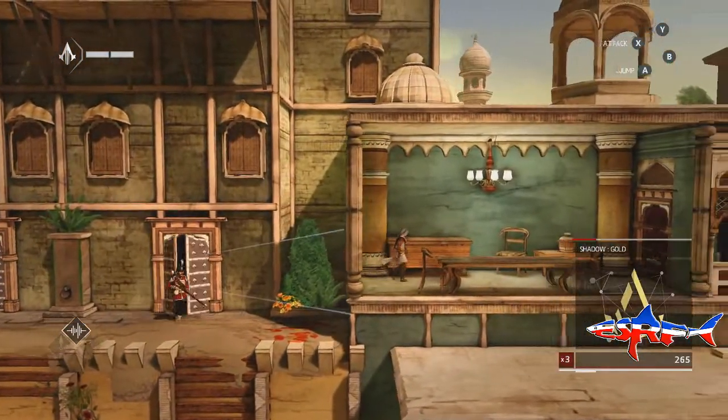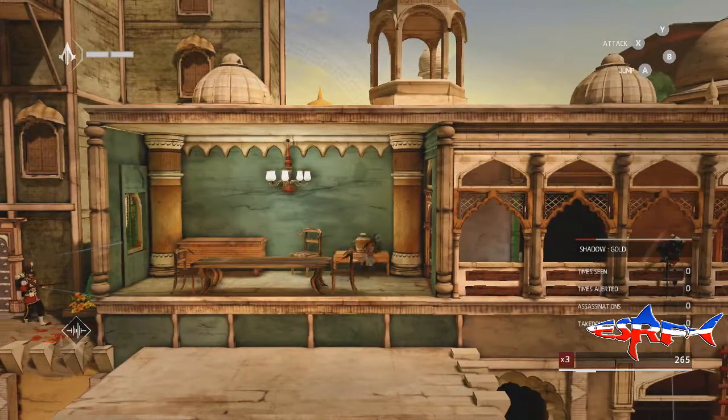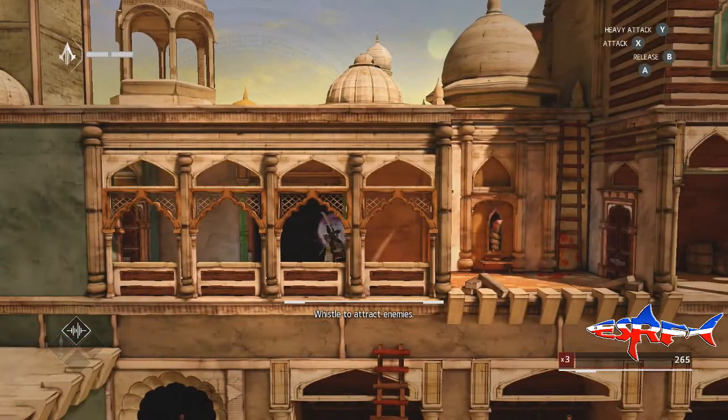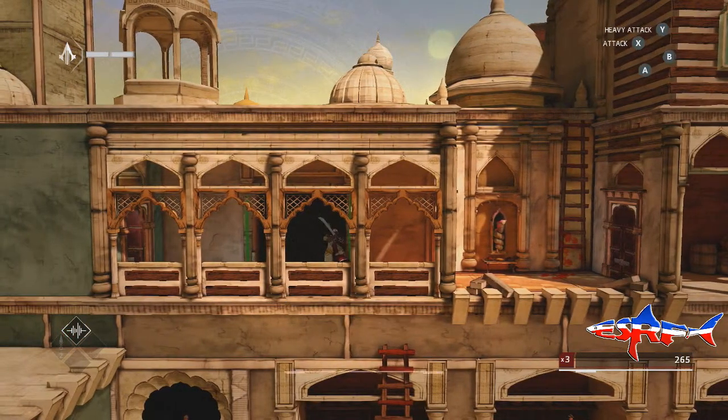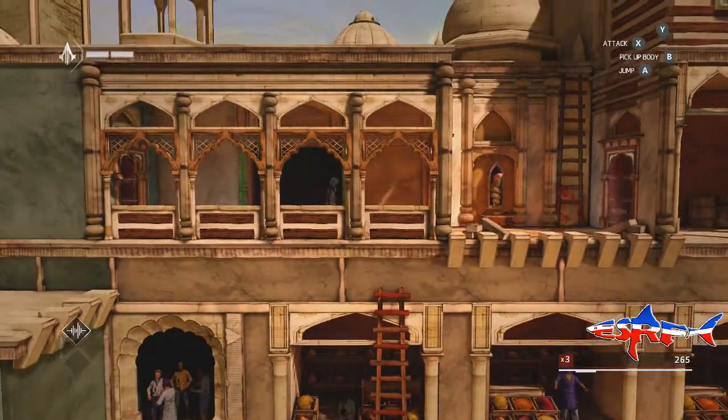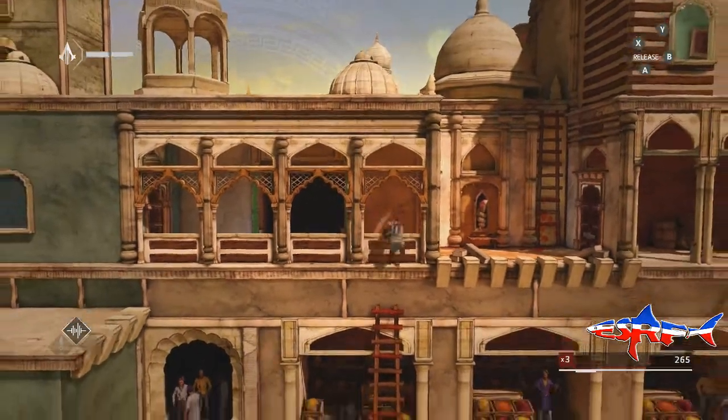This is actually the clever part where you can jump into other buildings and then you see within that building. So you've still got lock picking, you've still got assassin kills, you've still got stealth kills, you've still got the jumps and everything like that, which makes it properly a lot of fun and it keeps the Assassin's Creed feel about it for those of you who are Assassin's Creed fans.